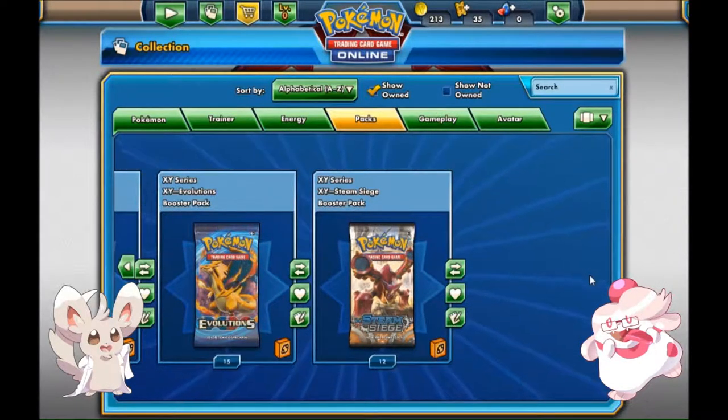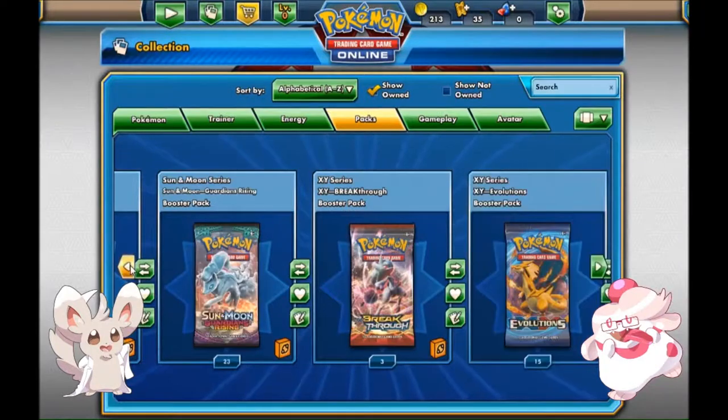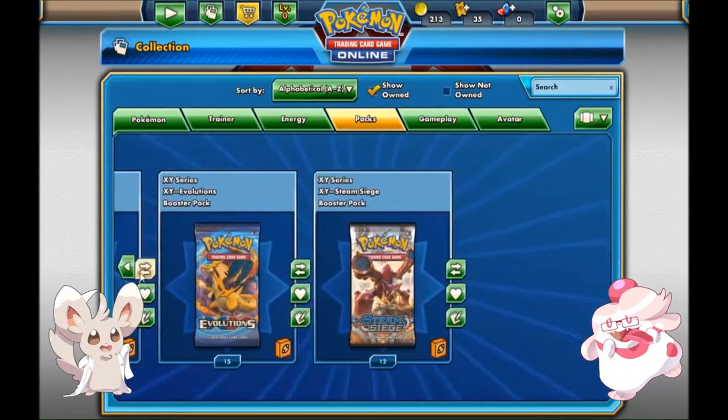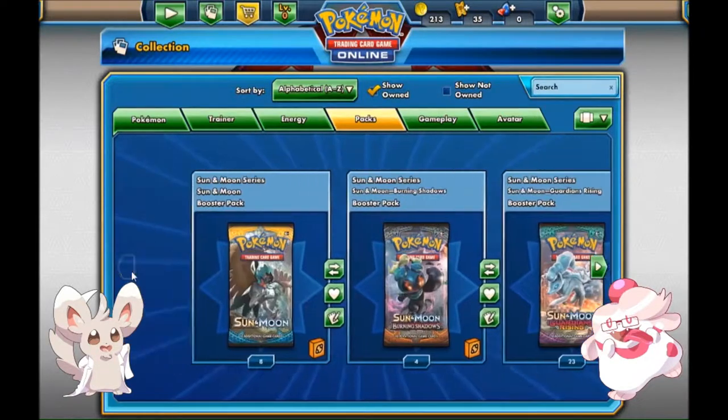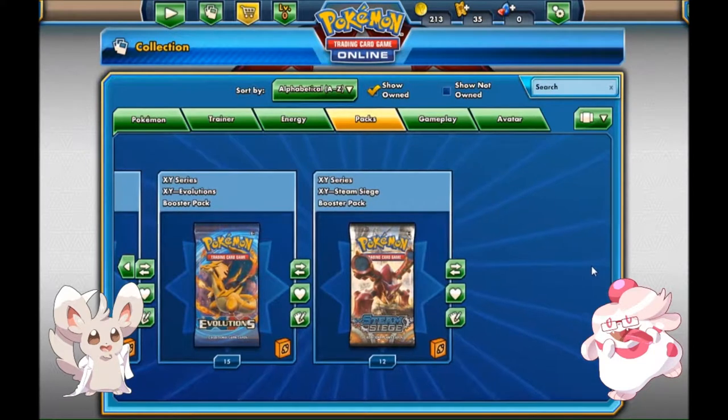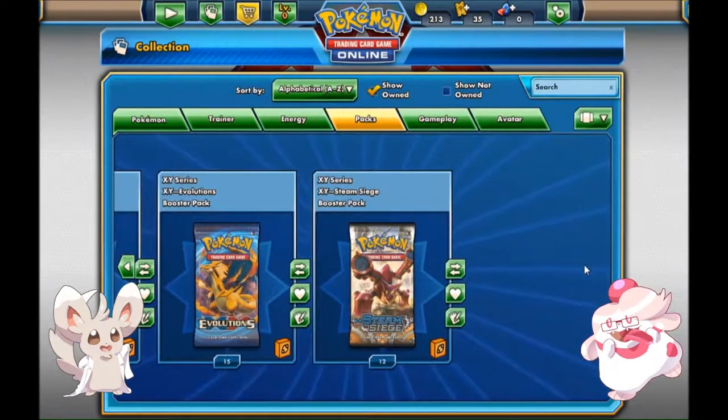A lot of them were promos and the others were packs. What you're seeing here are 65 booster packs from the XY and Sun and Moon series. That's a decent amount — it's just enough that I thought I can't open these on my own. This is absolutely ludicrous — with this number I am bound to get some crazy stuff.